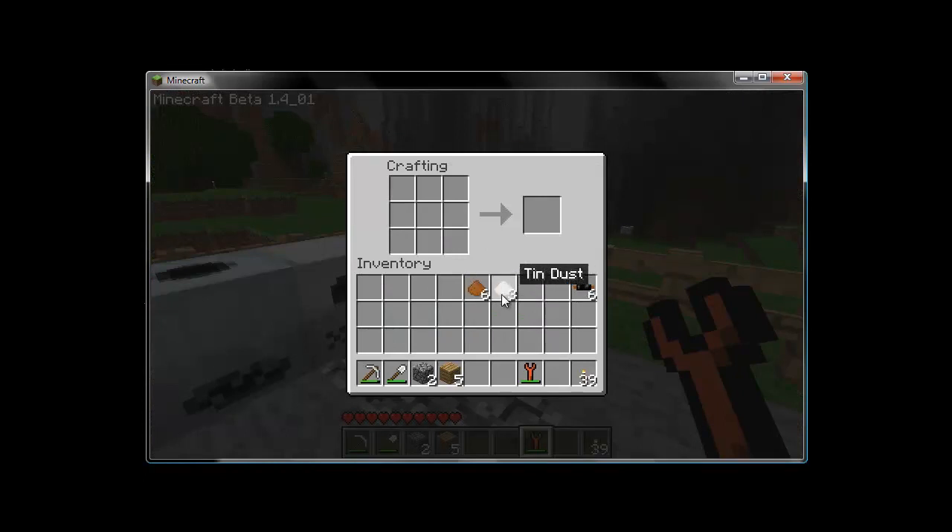So this is copper dust and tin dust from a macerator. Drop copper like so, and tin in the corner there. Each craft gives us two pieces of bronze dust, and one piece of bronze dust will smelt into one bronze ingot. To craft the wrench, drop bronze into a Y shape in the crafting grid, and that will give you a wrench.